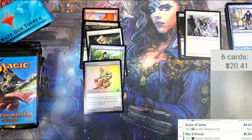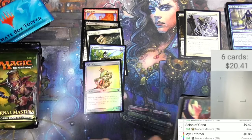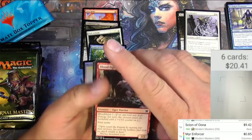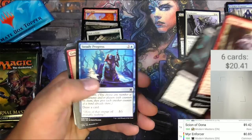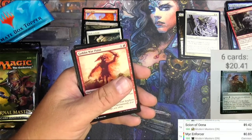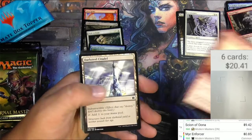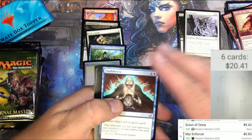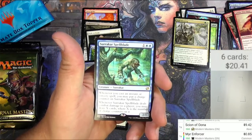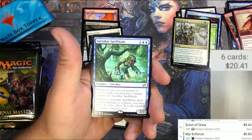Modern Masters 2015 — the zipper box. Say what you want about it, it's easy to open. We got a Spawn token, Blood Ogre, Apostle's Blessing, Steady Progress, Vines of Vastwood — maybe 90 cents. We got Darksteel Citadel, Husk, Flash Freeze, Bestial Menace, Sizzle, Blessing, and the rare is Surrakar Spellblade. One and two blue — whenever you cast an instant or sorcery you may put a charge counter on it, and when it deals combat damage you may draw X cards where X is the number of charge counters. That's a good card.